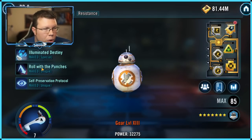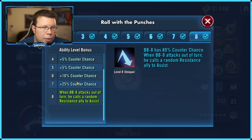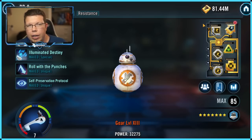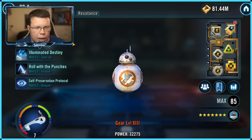BB-8's Roll with the Punches — when he attacks out of turn, he has an 80% counter chance, and when he hits someone out of turn, he calls a random Resistance ally to assist. If he's with R2-D2 — though the landscape is changing and R2 may not be with BB-8 that often — he can call R2-D2 to assist. In the context of Wampa, for instance, if he hits Wampa and applies Tenacity Down on his basic, then calls R2-D2 to assist, R2 is most likely going to stun Wampa even though Wampa has a million tenacity. Then you can just destroy the furred beast.